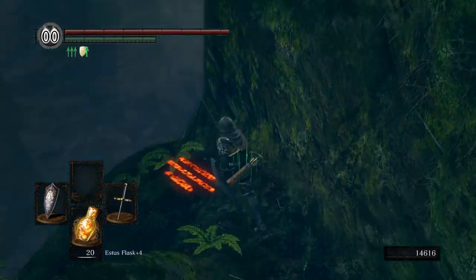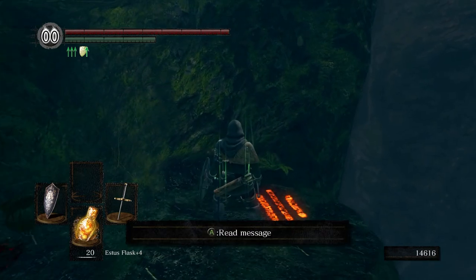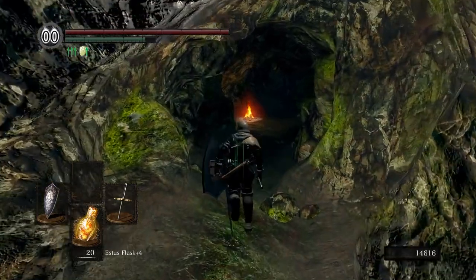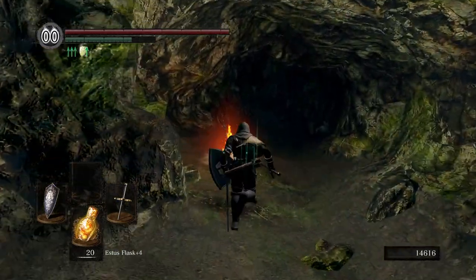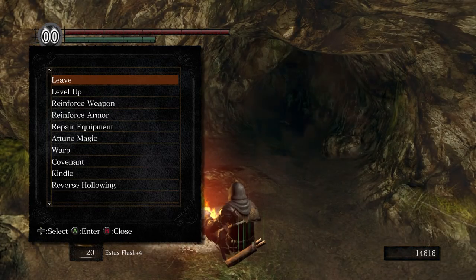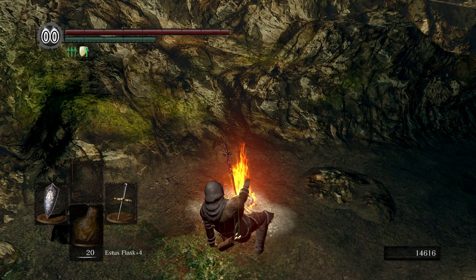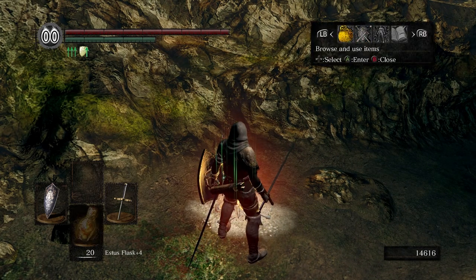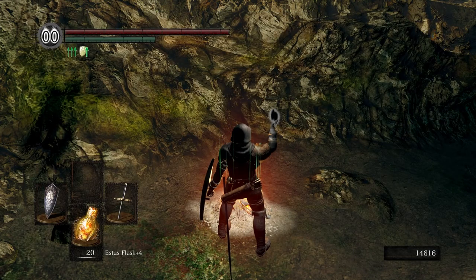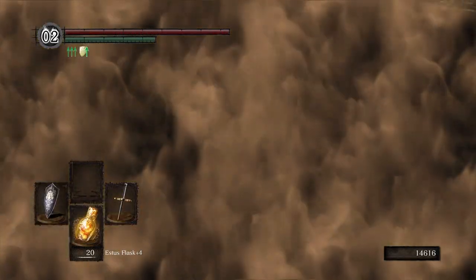Yeah, this is the way. And this is the thing that tells you there's a black knight - it says 'amazing treasure ahead.' I used that Grass Crest Shield for a long time - it's a good one. And then this is the bonfire I was telling you about. I'm not sure what level of kindle this is - I have to do this one at a time. I'm pretty sure I only have two because I came here before I had the Rite of Kindling.